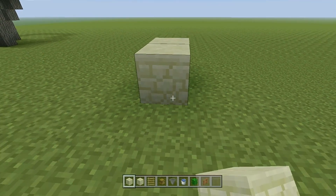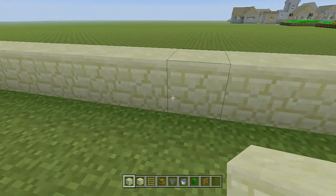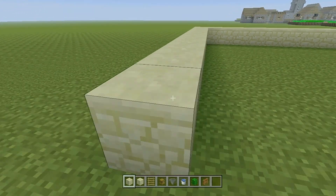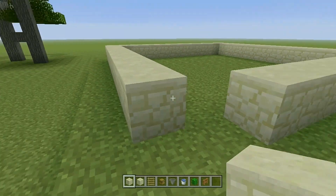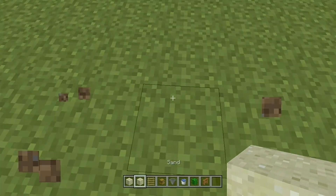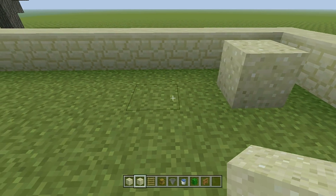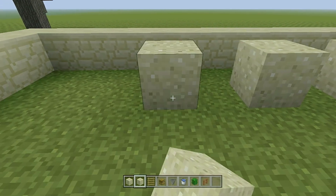So you're going to start by building a square that's 11 by 11. Now you're going to add 16 sand blocks, making sure that none of the sands are touching each other. Just follow exactly what I'm doing here.